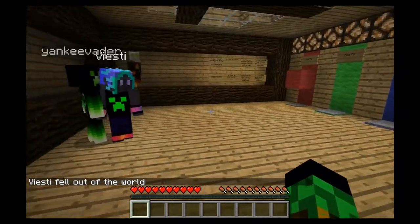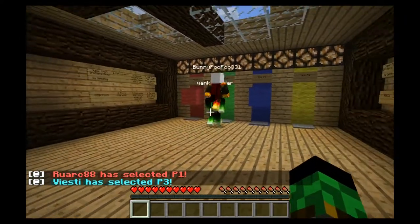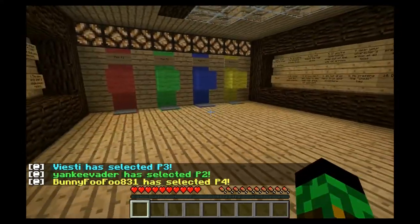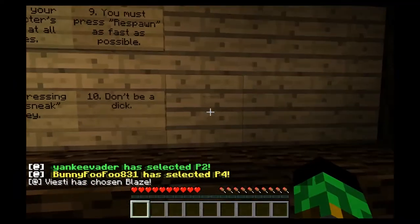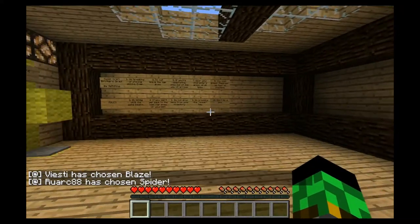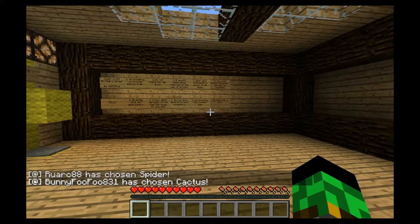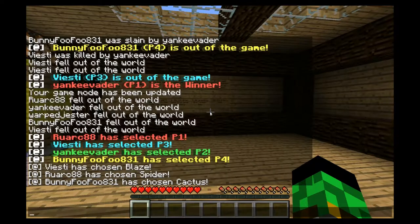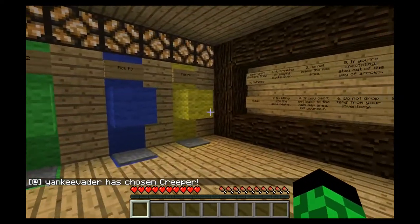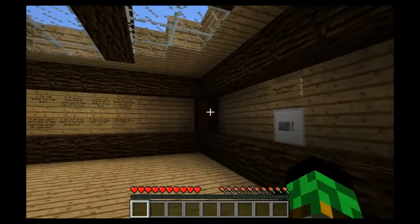I haven't been ready yet. All right, I'm gonna go ahead and spectate this round so you guys can go ahead and pick your colors. Rock has chosen blaze, rock has chosen spider — interesting — but he's gonna go for cactus. Yankee has chosen creeper. This is gonna get interesting, and in melee I get speed I think.